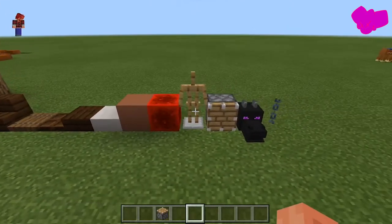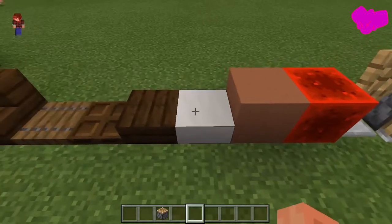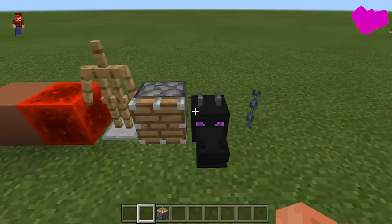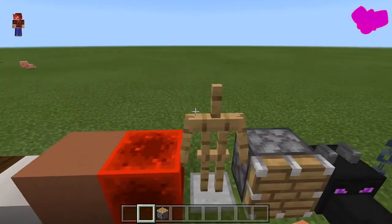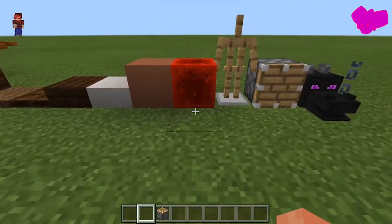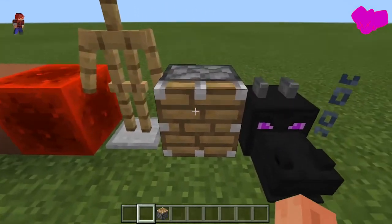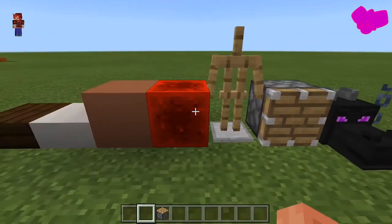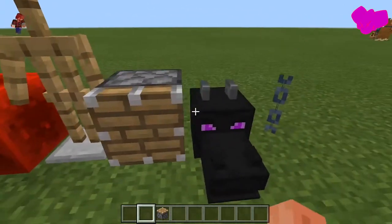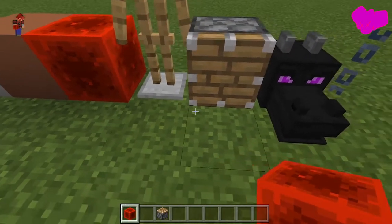These are the tools and items that you are going to need. You are going to need this slab and these four components: dragon head, piston, armor stand, and redstone block. You do not have to use a redstone block — it can be any sort of redstone that can ignite a piston, but for simplicity's sake we are just going to be using a redstone block. Let's grab these quickly because we will be needing them.